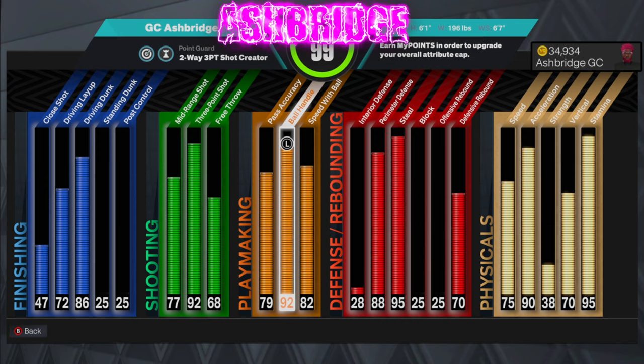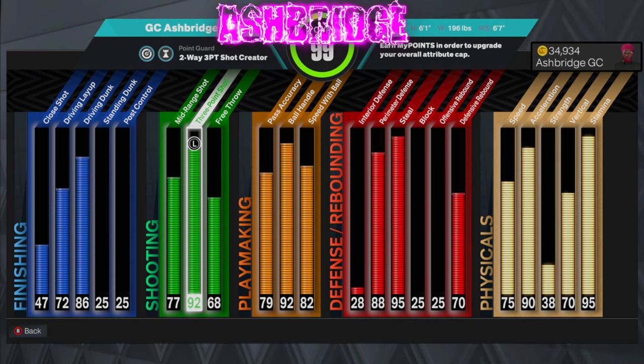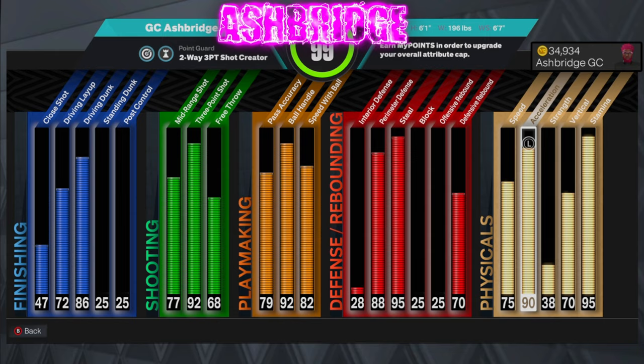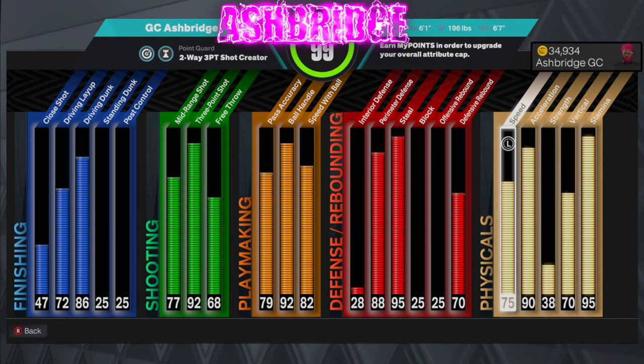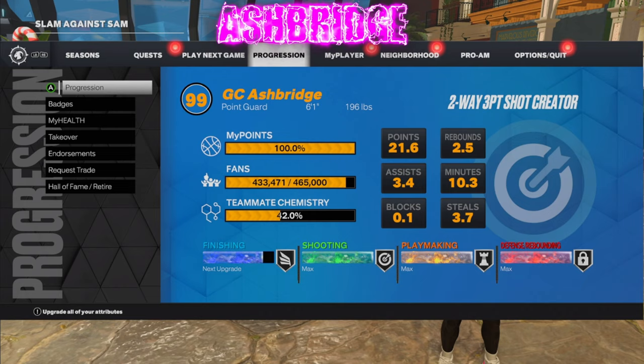We run gold unpluggable and gold clamp breaker because we get a lot of playmaking badges on this build as well. Really solid all around — high pass accuracy for the pro-am and rec. Most people want an 80-85, you can tweak it lower to get that if you want. I like it at 79; I average over 14 assists a game in the rec and 5v5 pro-am. 92 three-pointer — you get gold agent threes and gold limitless, the two most overpowered badges in the game. We get crazy contact dunks on this build with gold limitless, and physicals are really nice too. Add plus four to all of these because we have gym rat, so we get a 79 speed. We mostly have the ball in our hands anyway, so we get a 94 acceleration, a 74 vert, and a 99 stamina.